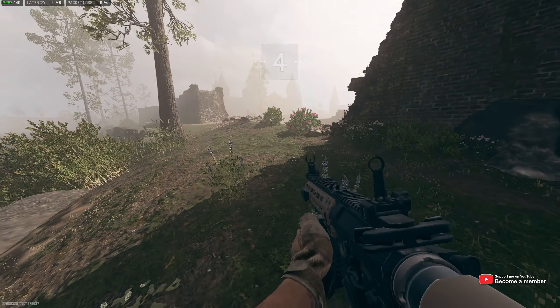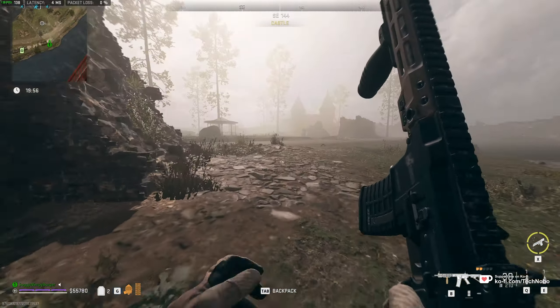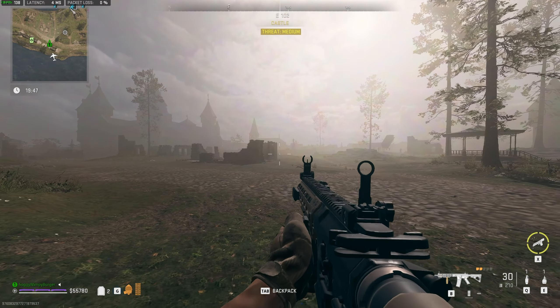Here we are spawning behind the castle, which is great — this is exactly where we need to be. By this little circle here in the top left of C4, you'll find the free LTV spawn here, the smoke. All you need to do is walk up and hit F on it. Just like that, we've now called in an LTV.